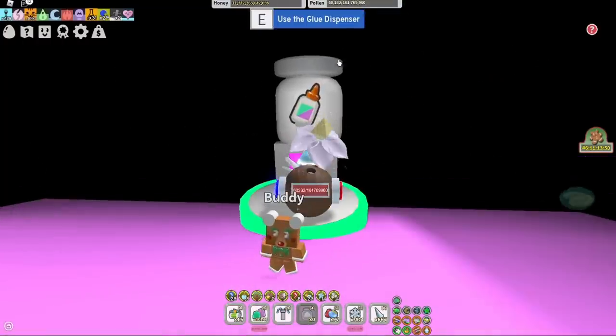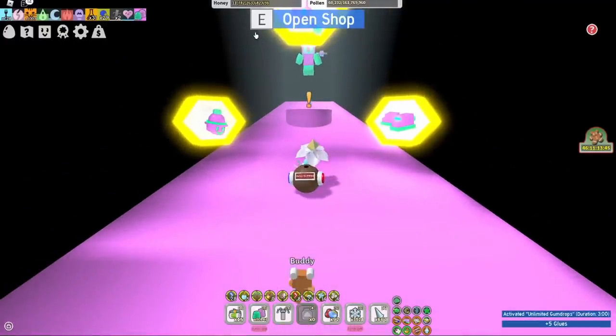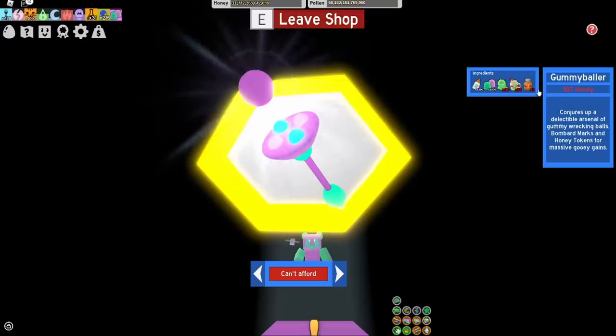First I'm going to get some extra glue because that's going to be handy. I've got 1500 glue and two and a half thousand gumdrops. I need 50 caustics, 50 super smoothies, and five turpentine - that's what I'm going to go get.